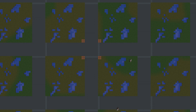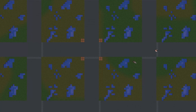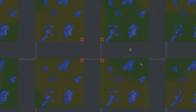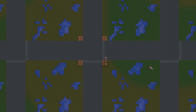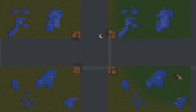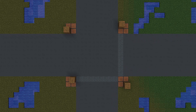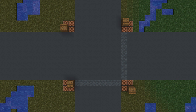Quad witch huts happen when structures happen to generate in the corners of four adjacent regions. You can see how it's not possible to have closer groupings, and how it's also impossible to have groups more than four. The odds of this formation happening at any particular point is surprisingly remote — about 2.3 per billion, and that's ignoring the biome constraint. That's just the potential for structures to generate. If you search for quad huts within 2k of 0,0 and consider the biome constraint, there's about one for every 10.9 billion seeds. Minecraft has 18.4 quintillion seeds, so there's a lot of quad hut seeds out there, but it's still a needle in a haystack, particularly if you want your seed to have any other interesting features.